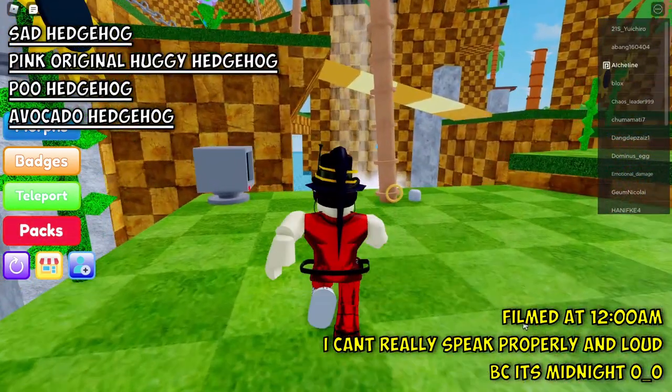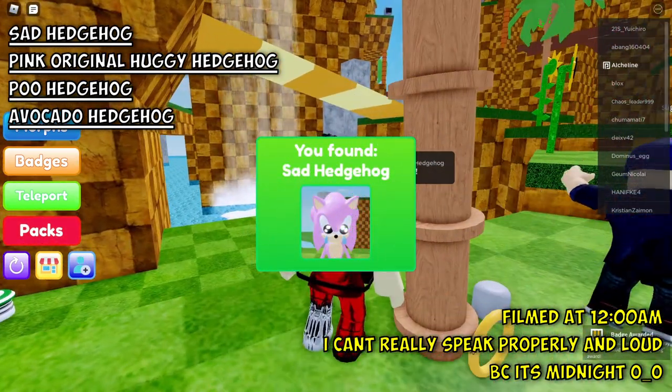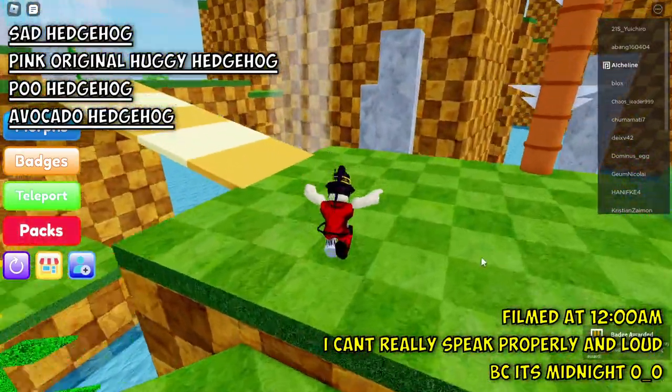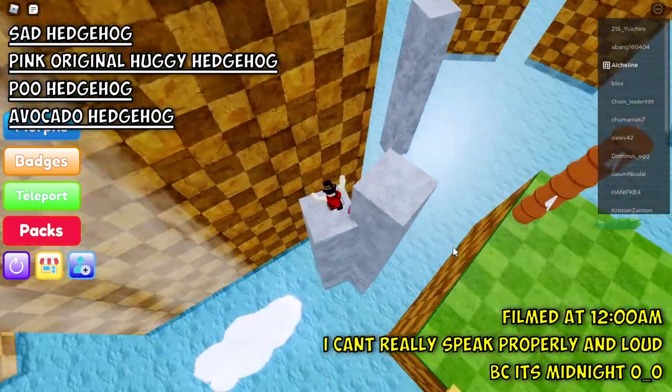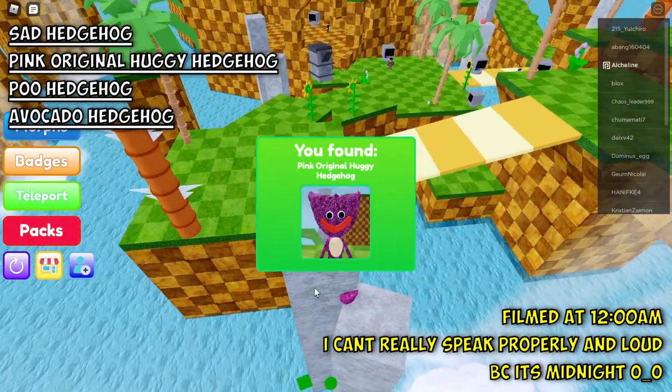Now we're going to get the sad hedgehog, which is at the spawn right here — this teardrop at the tree. And the original pink hedgehog is at this pillar right here near the spawn.